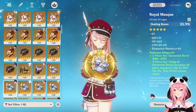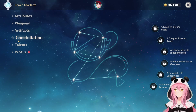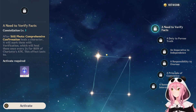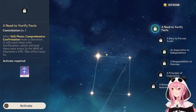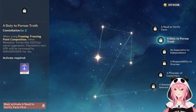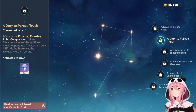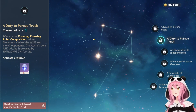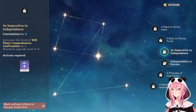Moving on to constellations — these go pretty fast since they don't do that much but they're nice to have. C1, A Need to Verify Facts, simply makes Charlotte heal even more when she uses her burst — just more heals, nothing wrong with that. C2, A Duty to Pursue the Truth, increases Charlotte's own attack by up to 30% for 12 seconds when you hit enemies with her elemental skill, which translates into more healing.